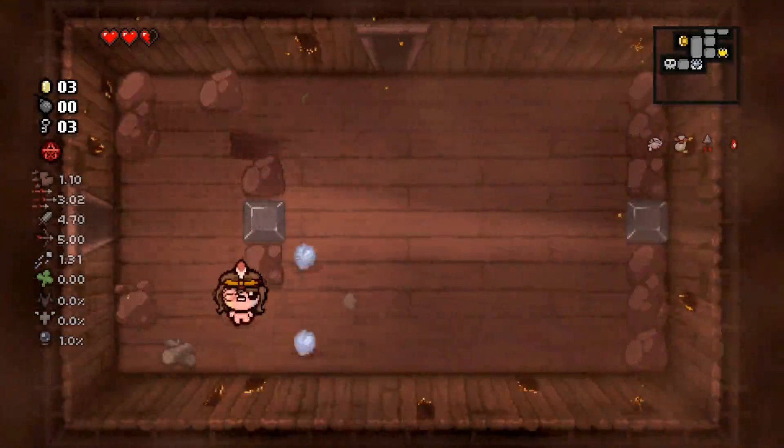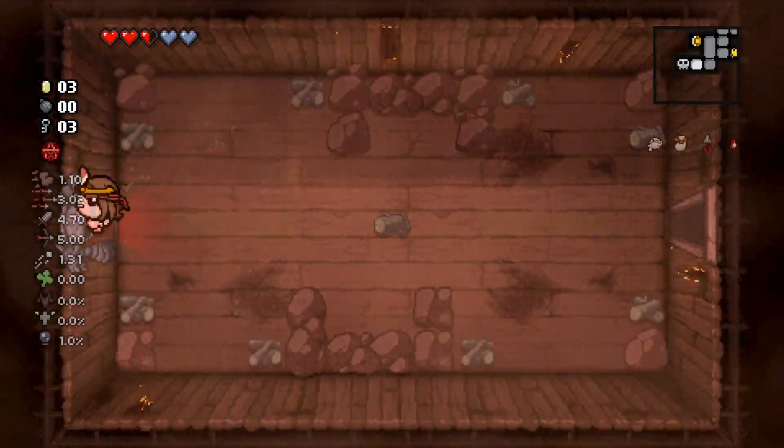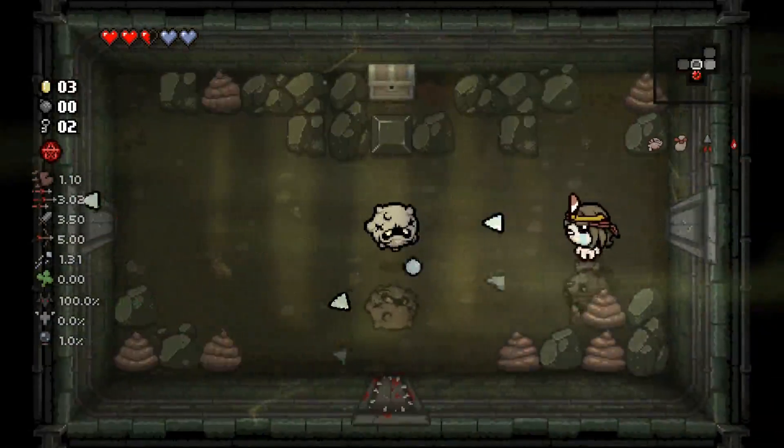We do have keys, which means we can go to the Downpour, which feels relatively necessary given that we are trying for the Beast. Dross I'm less happy about, but it is what it is.